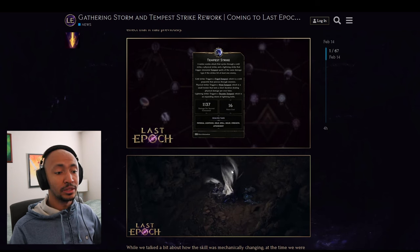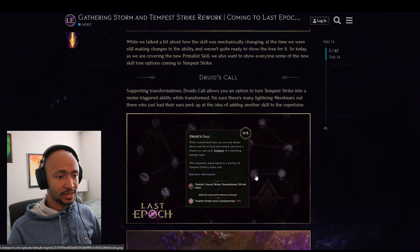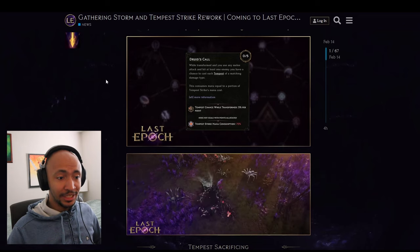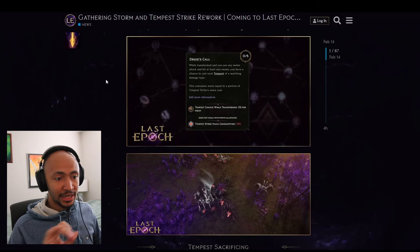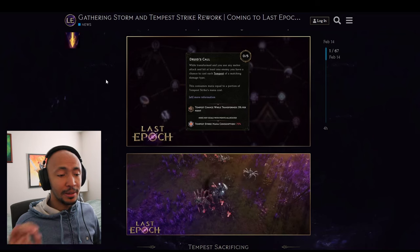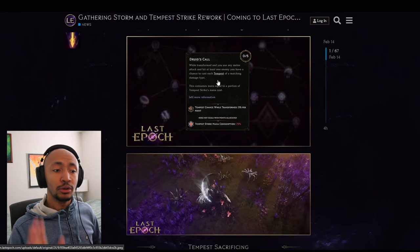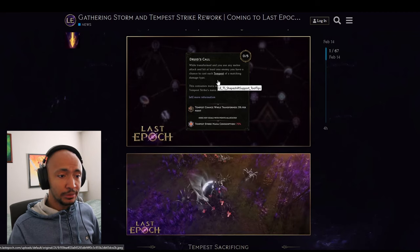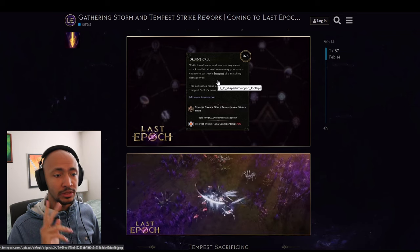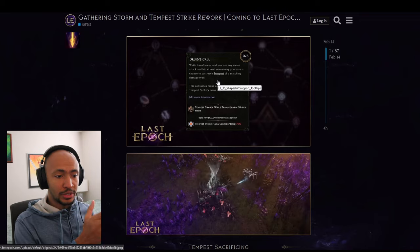Shaman builds will likely see a lot of Tempest Strike use. While transformed, when you use any melee attack and hit at least one enemy, you have a chance to cast each tempest of a matching damage type, consuming mana equal to a portion of Tempest Strike's mana cost. So if you only deal physical damage, you'll only cast the twister.